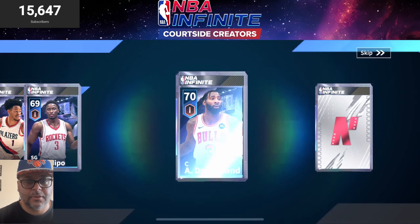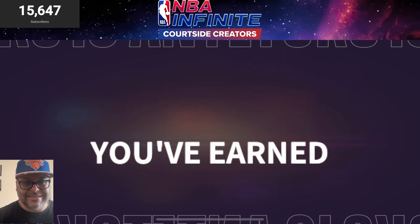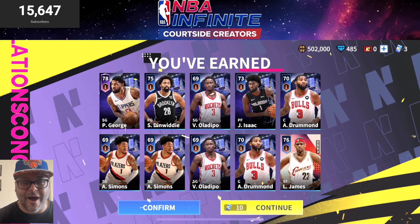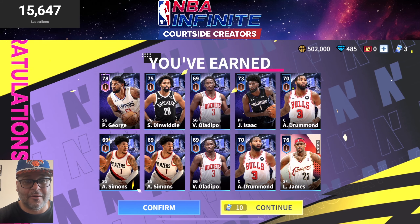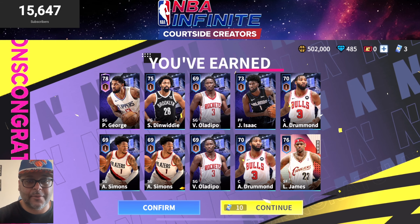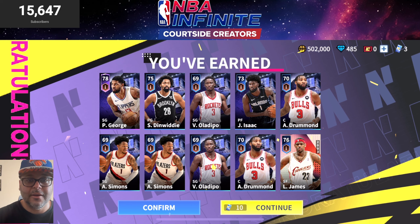Drummond — incredible rebounder. Anthony Simons — smooth jumper. Another Oladipo, Andre Drummond again. Oh, we got LeBron, let's get it! We have rookie LeBron James on our squad and that is something I definitely want to upgrade. As far as Victor Oladipo, that could be a player I could potentially sell since I have a lot of shooting guards — there's definitely some options there.